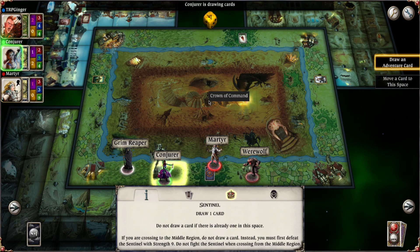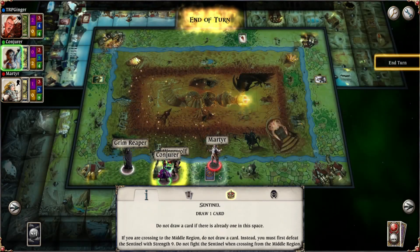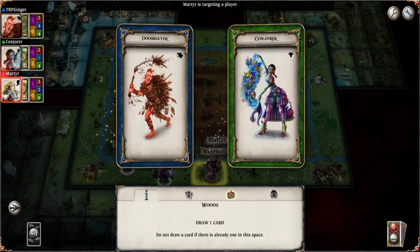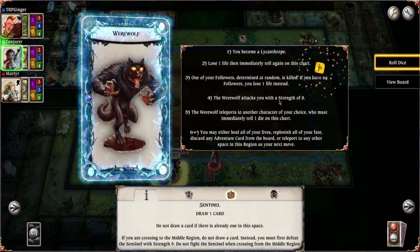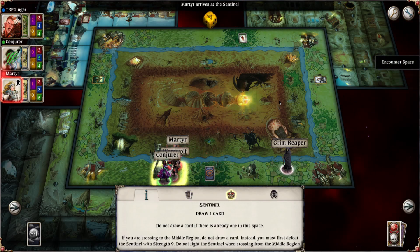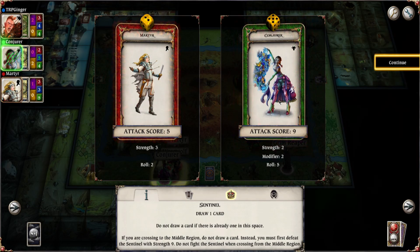Moving one means the werewolf and the reaper are going to move. She probably wants revenge on the Martyr. Is it daytime? Six — where is she sending it? Don't send it to me. Okay, she's sending it after the Martyr. Five — werewolf teleports. Don't send it to me, send it to her. They're just fighting, they're duking it out, leaving me alone in the city. This is awesome. You become a lycanthrope — which is not a bad thing. Becoming a lycanthrope is a benefit in this game; it only means there are certain endings you can't achieve and you can't steal from enemy players. Conjurer wins again — Conjurer's definitely got the high ground here.